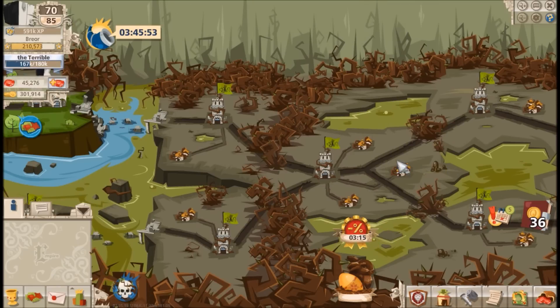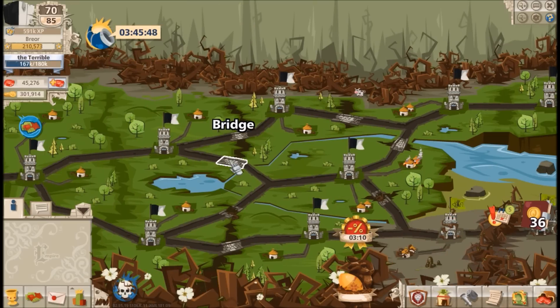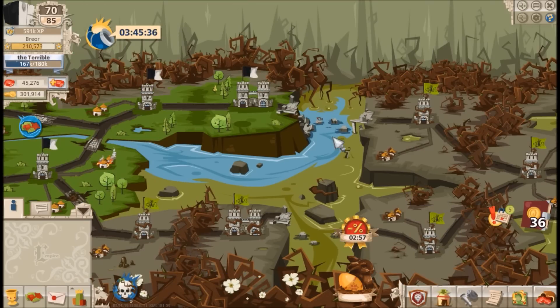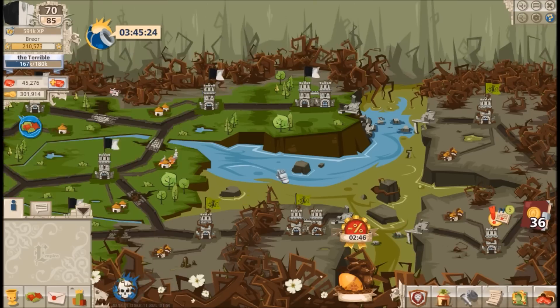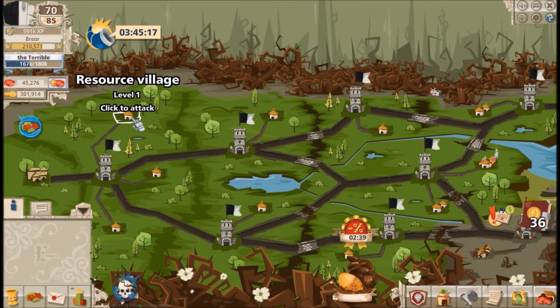If you reach the necromancer's castle at the far end, you win the event and collect the reward. To attack towers you need to reach them first — you can't attack a tower until you've cleared the path to it. Bridges may need to be repaired using resources by clicking on them and donating. Let me repair this bridge here and show you how to attack towers by clicking and launching an attack.